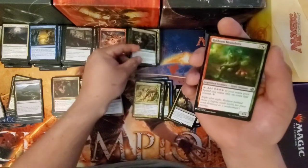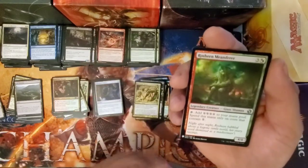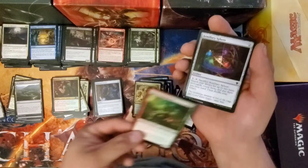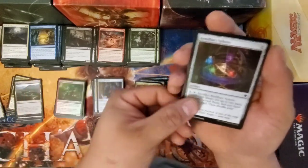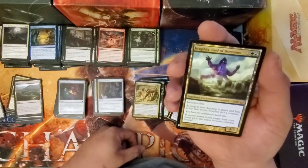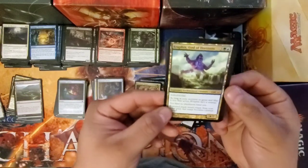Beckwood Survivalist. Roshin Menderer — I might be saying that wrong. Armillary Sphere. And Kruphix — first God in this one.